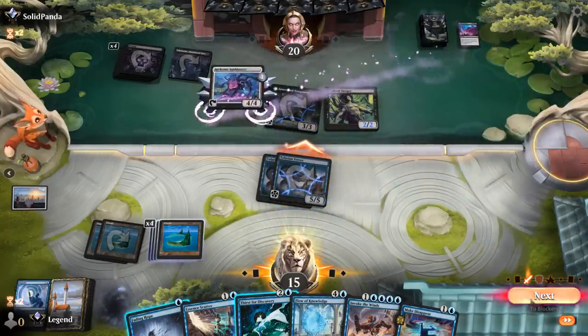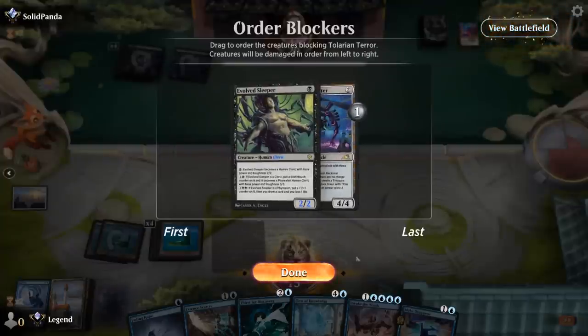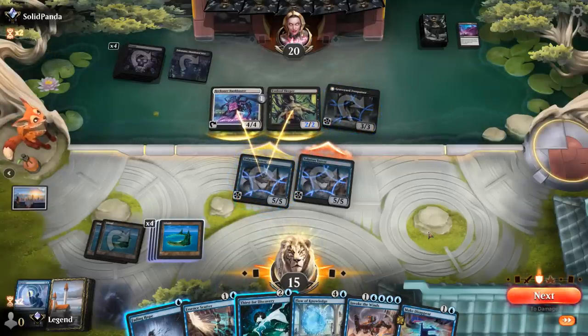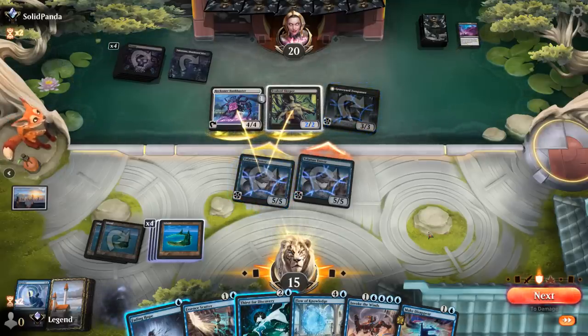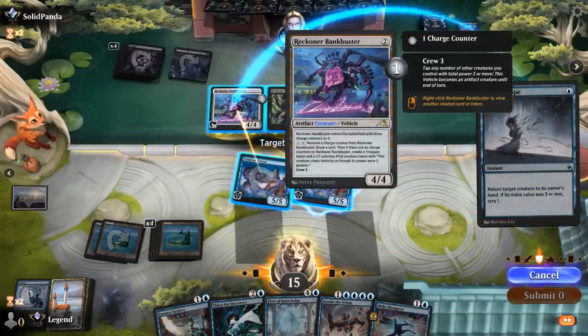Opponent crews Bankbuster trying to set up a double block. What do we bounce? If I bounce Bankbuster I kill Evolved Sleeper; bounce Sleeper I kill Bankbuster, which is close to making a pilot. If they replay Bankbuster while behind on board that's probably a losing proposition. I may be better off killing Sleeper which threatens to be a cheap deathtouch creature. Let's bounce Bankbuster and kill Sleeper.